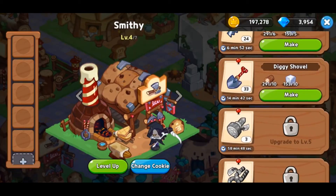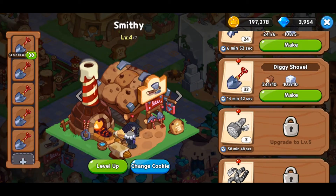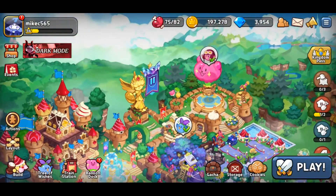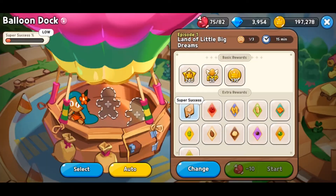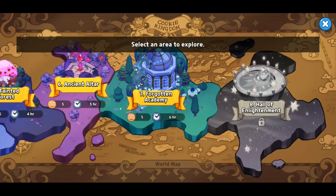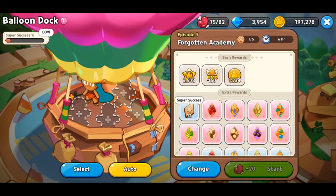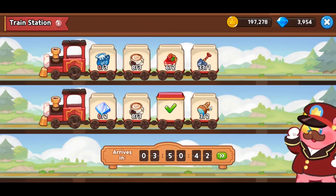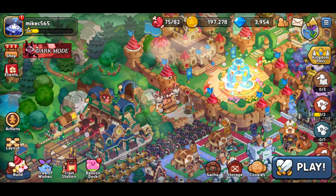Tip number three: these extra decoration items — they give some play XP as well. Not a huge amount, but at the end of the day it adds up. We've got some dark stuff we're using, but the balloons there give play XP — add those to your targets. Then there are the trains, but unfortunately trains don't give play XP because no one is on them.